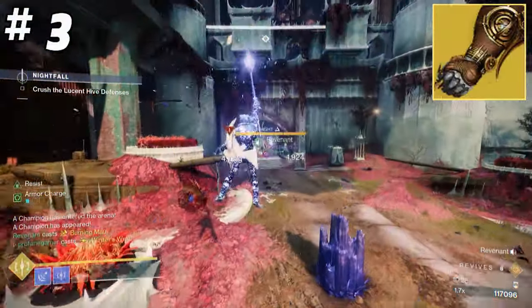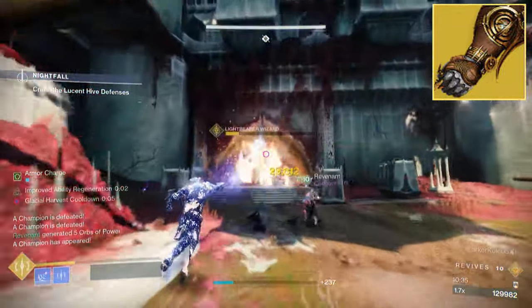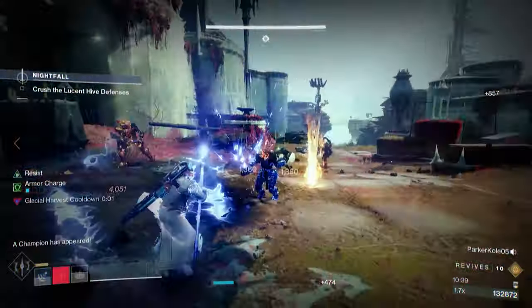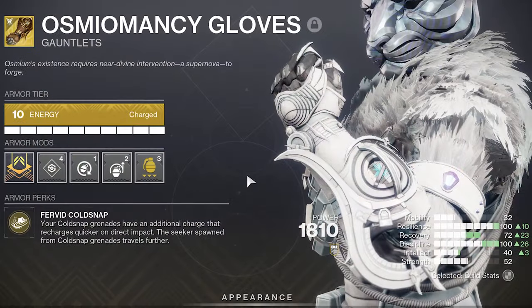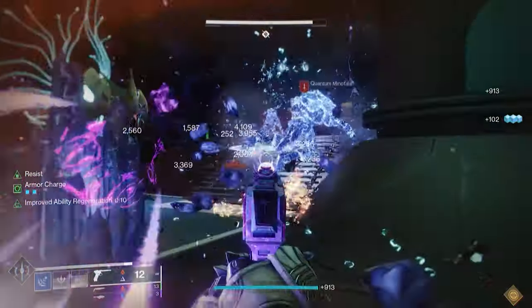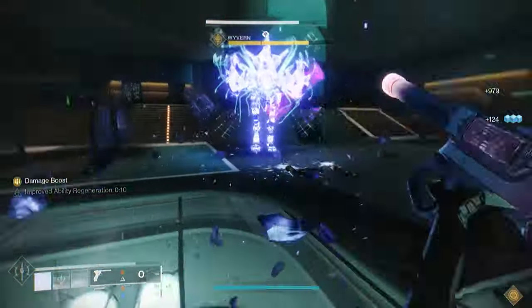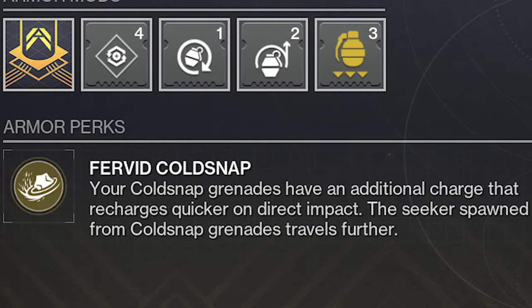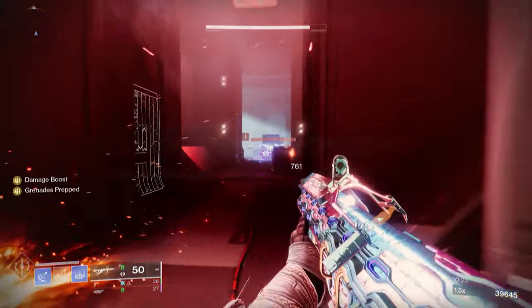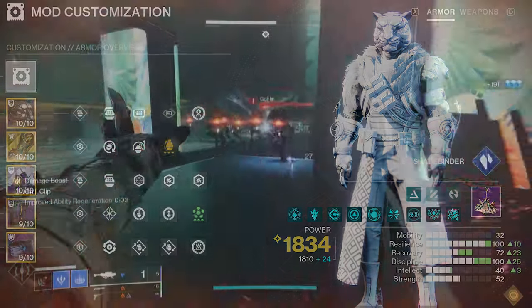The next build is another support build, but unlike the Cenotaph which provided support through ammo, this Stasis build provides support by keeping your enemy stuck in place with constant streams of freezing effects. The Osmium Odyssey has never been as effective as it is this season because of the inclusion of artifact mods like Pillar of Ice, Dragon's Bite, and Hail the Storm, which are all going to give us extra stasis crystals that deal bonus damage, and they're also going to provide us with an abundance of resistance. With Osmium Odyssey, we get Fervid Cold Snap, which gives us a second Cold Snap grenade charge, and with a Bleak Watcher turret also equipped, we'll be able to keep even champions subdued under our slow and freezing abilities.